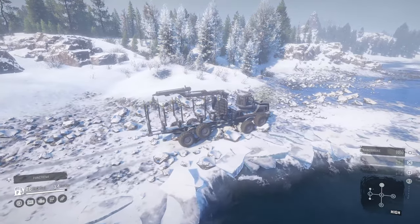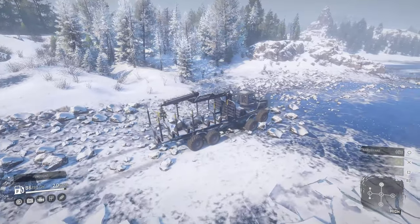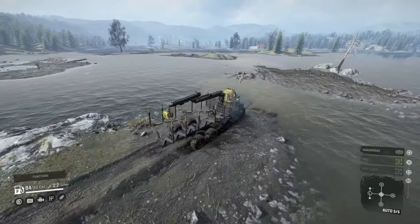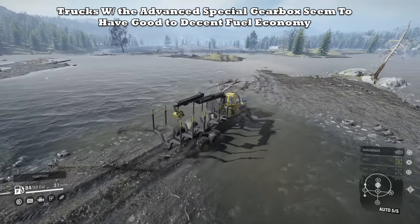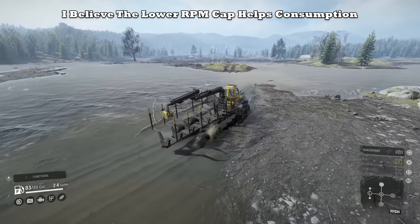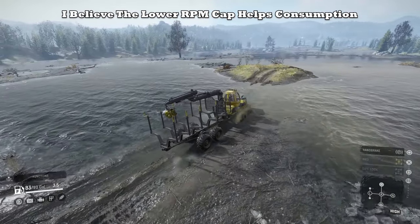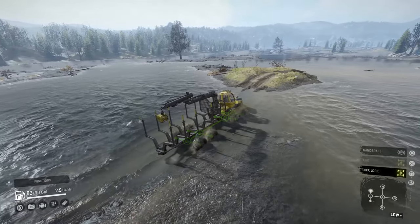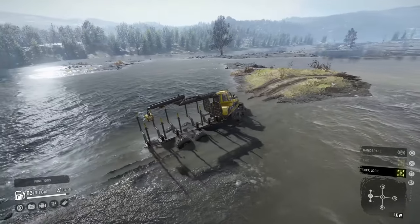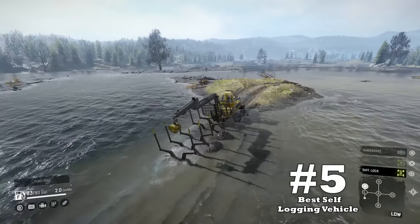Upside number four: fuel capacity, consumption, and the advanced special gearbox. The other trucks sharing this engine don't have great fuel economy and are quite fuel-hungry — except the Forester. I believe the difference is the advanced special gearbox, which I feel benefits fuel mileage. That large fuel tank coupled with really good fuel mileage will allow players to navigate for longer periods. This is a great feature because logging takes so much time, and having a fuel-efficient truck for this job is definitely an asset.